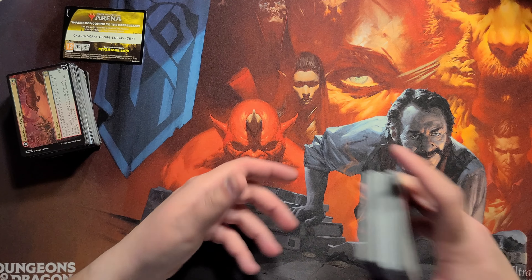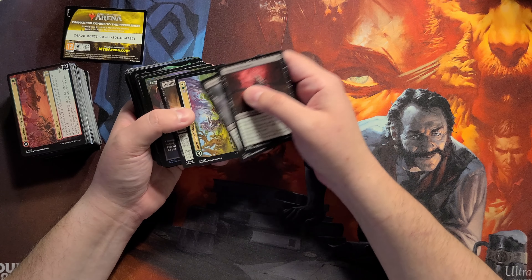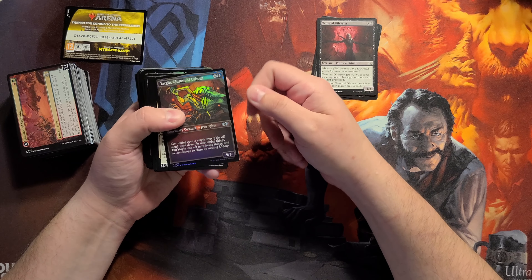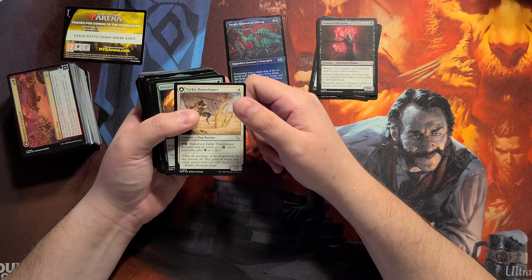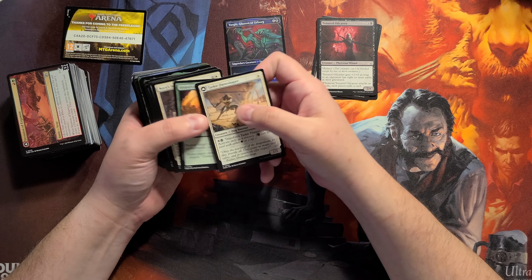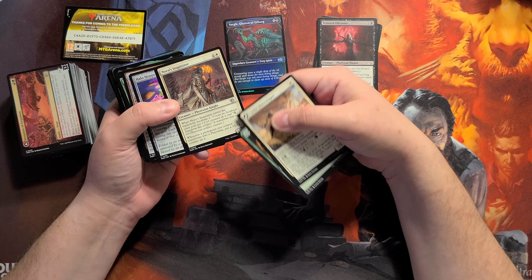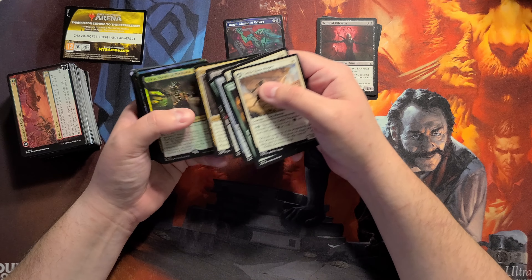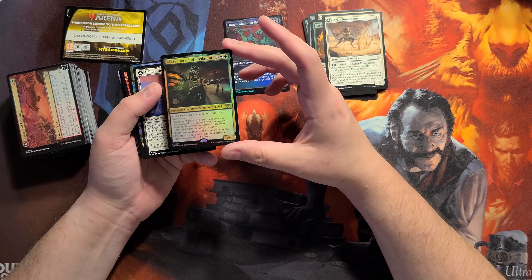Let's see what we pulled. I did a bunch of trading, and normally I try to show you guys what I got, but this got insane. I pulled a Yargle in foil — this guy's OP. I like this Tarkir Dune Shaper. I ended up winning with a Phyrexian — you control, get X. And a lot of creatures transform, so this was my big promo — this Glissa, Herald of Predation.